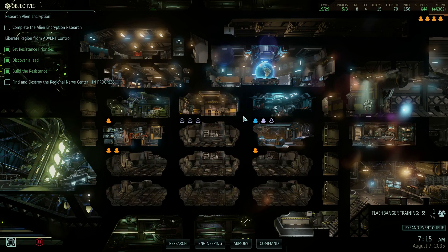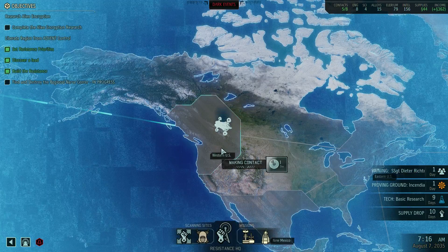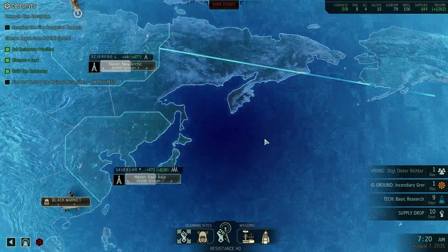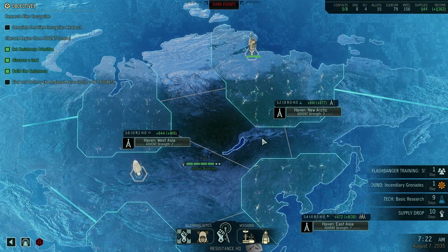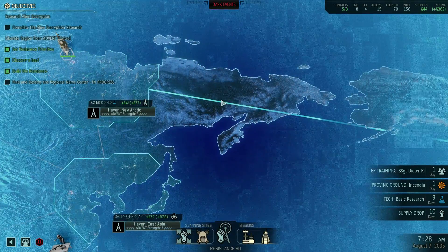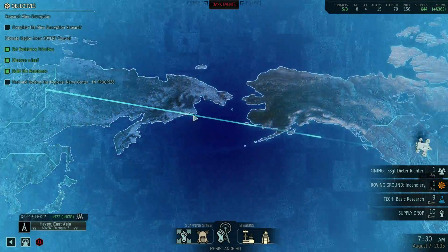Hello everybody and welcome back to XCOM 2 Long War 2. I'm Liz. We are apparently training Flashbanger — it's going to be done in one day. We have the ability to make contact with Western US, we're going to do that, it'll be done in one day. And then we are going to have to infiltrate the Advent Radio Tower. We're going to see what squad and gear we have available for it — we should have all the gear, but hopefully an awesome squad.